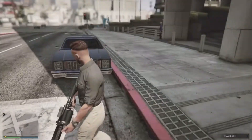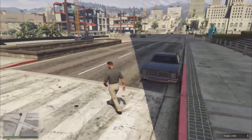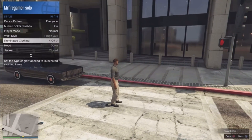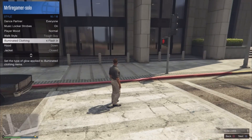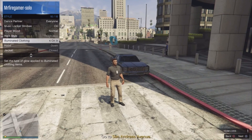Once you're in, you're gonna have to open your interaction menu, go to Styles, and then go to Illuminated Clothing. Open your interaction menu, go to Styles, you're gonna see Illuminated Clothing — now just keep scrolling to the right, changing it away from flashing off.